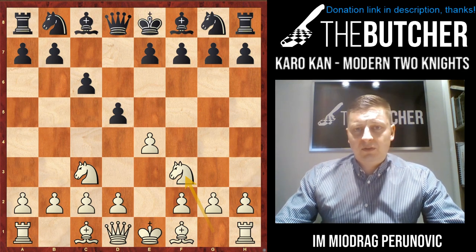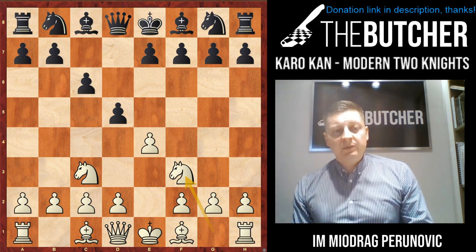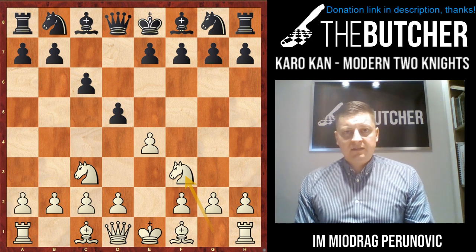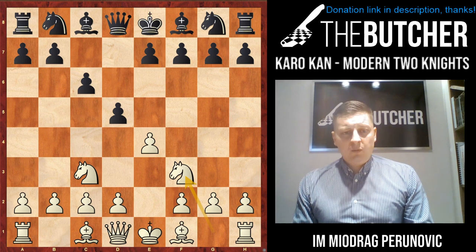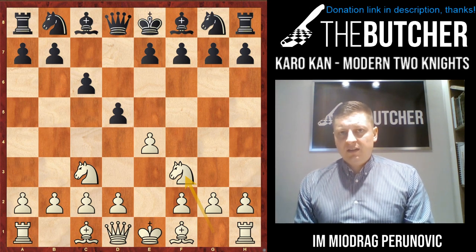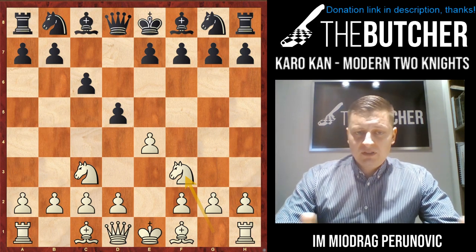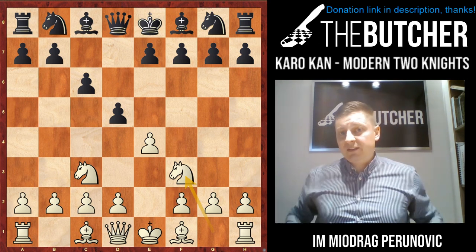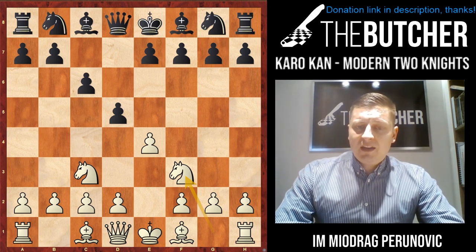So far we've seen the worst possibilities for Black: e6 which is absolutely bad; a6, an interesting waiting move that's pretty common in blitz or rapid; and d4, which looks tempting but is one of the main ideas refuted by this two knights opening against the Caro-Kann. Now it's time for some serious stuff. Don't forget: g6 after d4 and h3 goes into the Modern Defense — find that variation in previous videos. We now have to check the three main moves for Black: dxe4, Nf6, and Bg4.